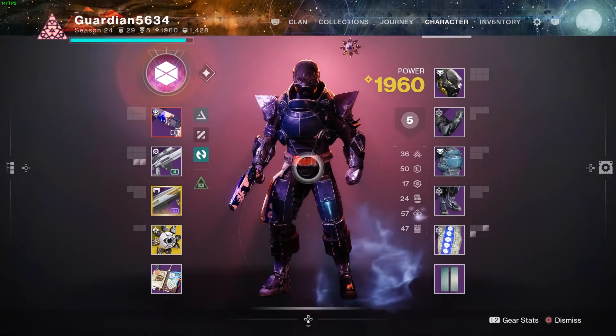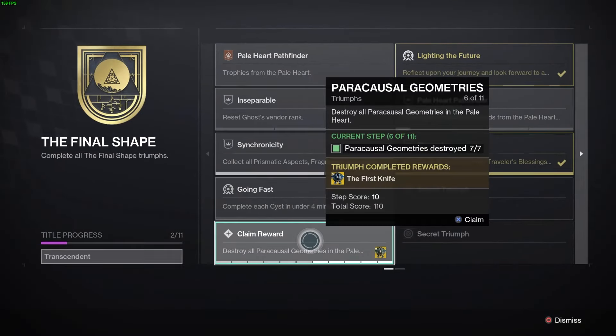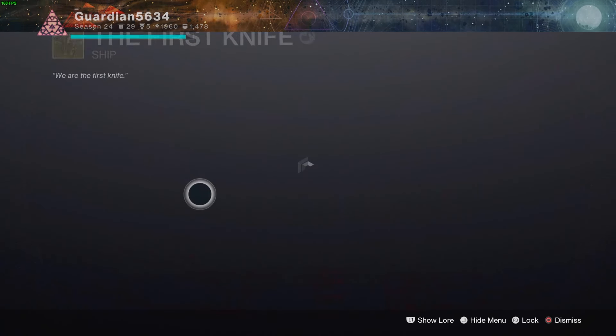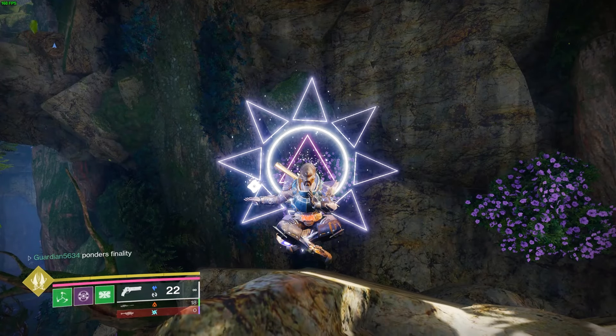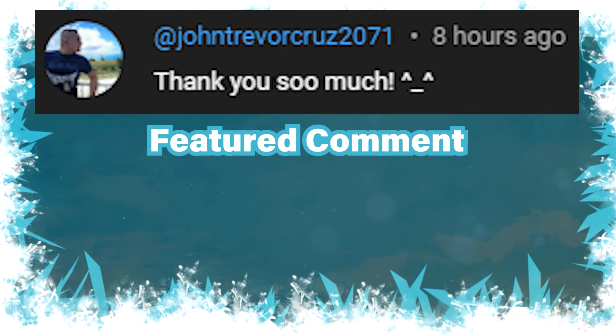Once you complete all the paranormal activities, go to your Journey, then Titles, then The Final Shape, and you can claim all your rewards to get the First Knife Exotic Ship. This is what the exotic ship looks like — it looks pretty cool in my opinion, quite nice looking. I hope you guys enjoyed the video, thank you so much for watching and I'll see you guys in the next one. Bye!